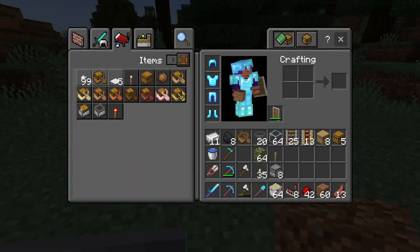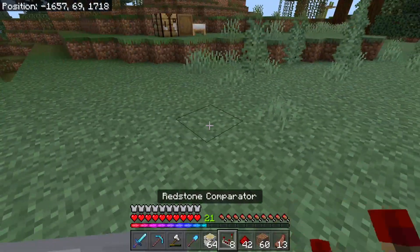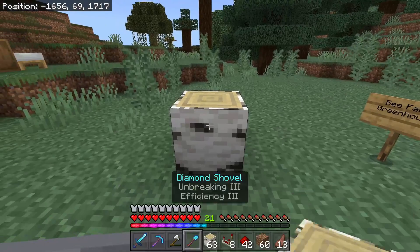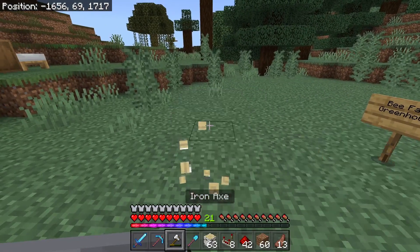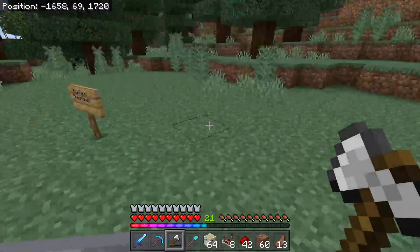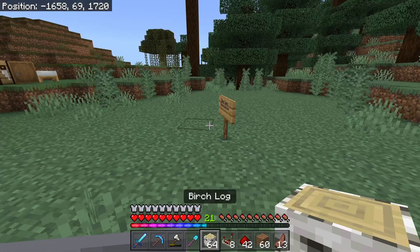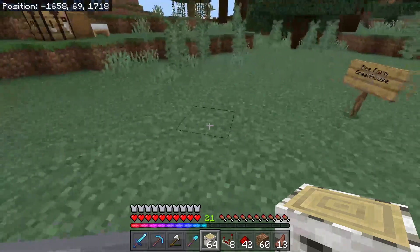I don't want to use as many hoppers as he has, because on a small server that causes a lot of lag. So let's see — we need some blocks and the first thing we need to do is figure out where we're going to put this. We're making ours eight beehives long, so bear with me as I kind of puzzle this out.